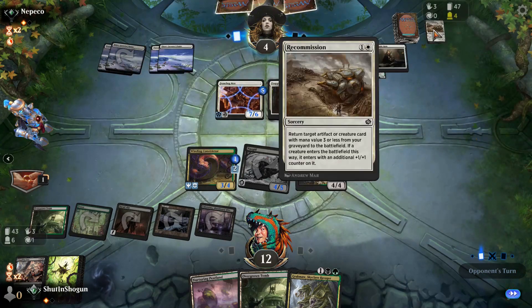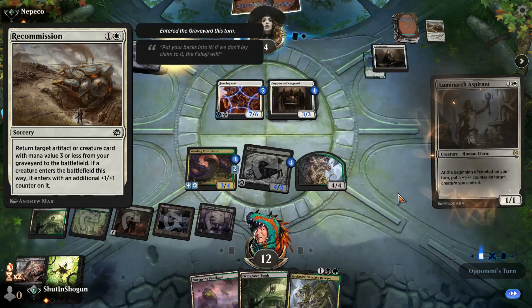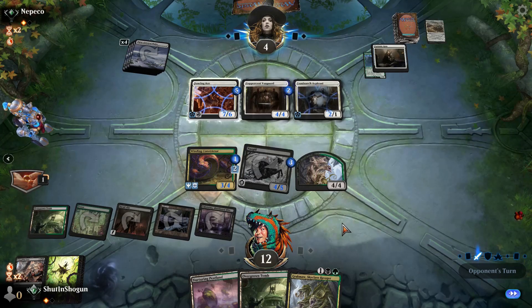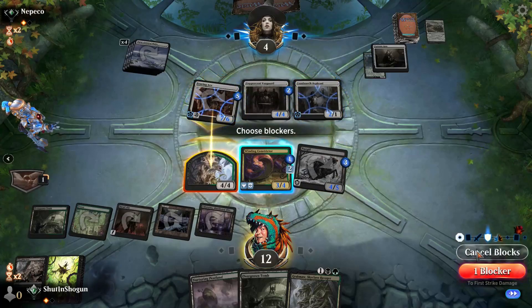Recommission — return target artifact creature card mana value three or less from graveyard to battlefield. Creature enters with a +1/+1 counter. That's kind of interesting — I don't know if that's good, but that's interesting. And we have to block, otherwise we die. They built that board up fast.